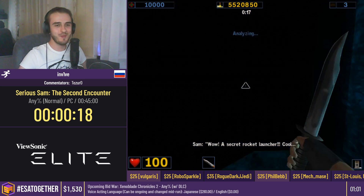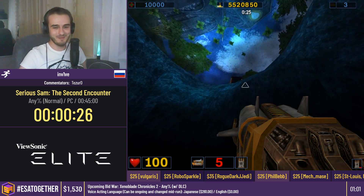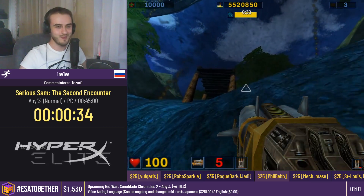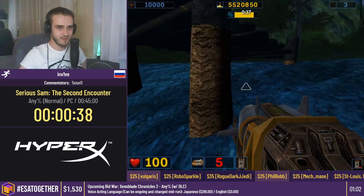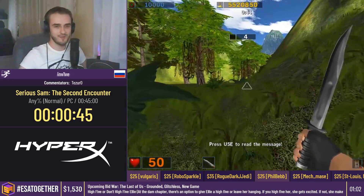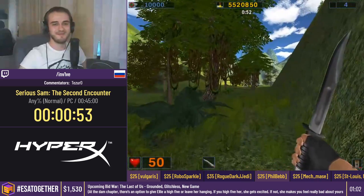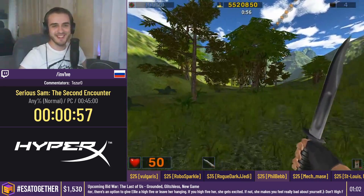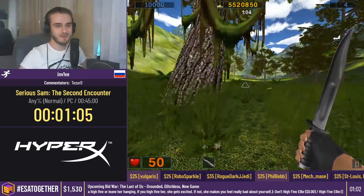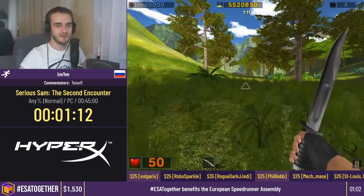The first thing we do in this run is pick up the rocket launcher. We're playing on normal difficulty, which means we can damage ourselves. There are generally three categories in Sirius Sam games: tourist/easy (one category for two difficulties), then normal, and then serious. Here in the beginning he's gonna shoot a rocket out of the water, which creates additional momentum — a really good boost. It isn't used much in the entire run, but when you boost out of water you get additional speed for whatever reason.